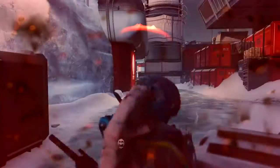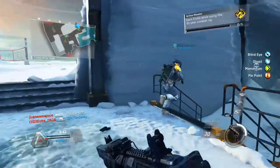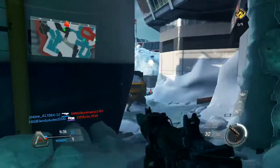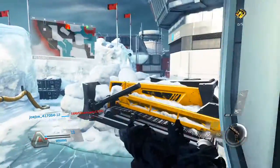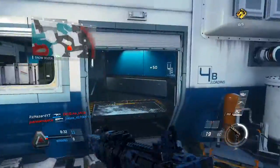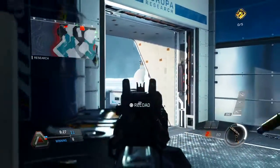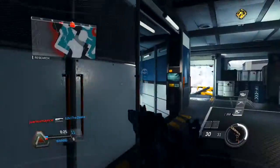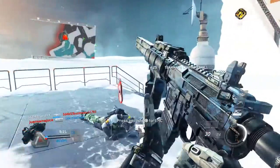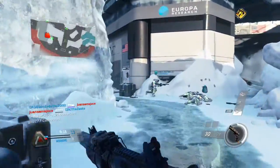Another tip is to use your thrusters when engaging in a gunfight. Jump shotting throws the enemy off and awards you with two times XP for that kill. Also use the sliding feature to your advantage — if you know an enemy is aiming at you as you pass through a corridor, try sliding through it because you'll move faster and the enemy is usually not expecting someone to slide into a gunfight. Sliding when you're about to get shot at gives you the upper hand.